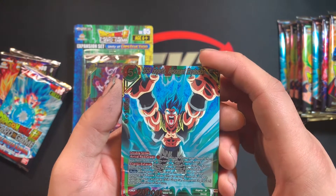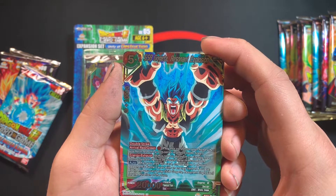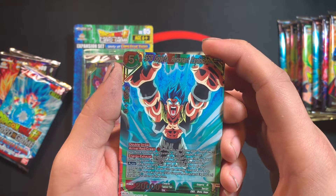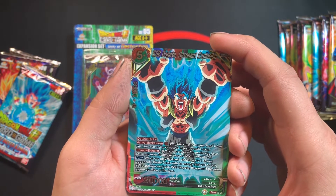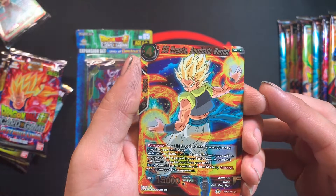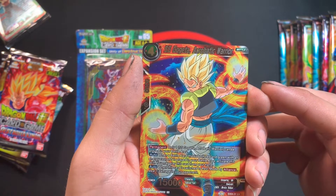Auto: when you play this card, choose up to one of your opponent's battle cards with an energy cost of four or less and KO it — that's really good. Also, you can't play Super Saiyan Blue Gogeta, Resonant Explosion again for the duration of the turn.